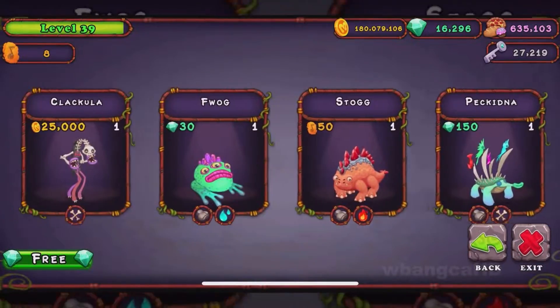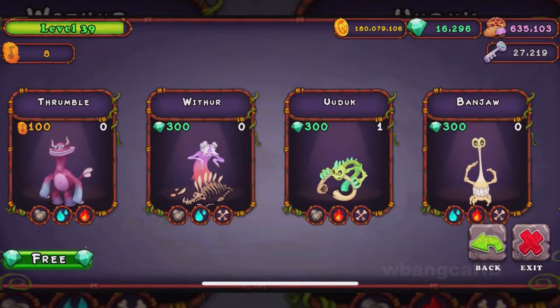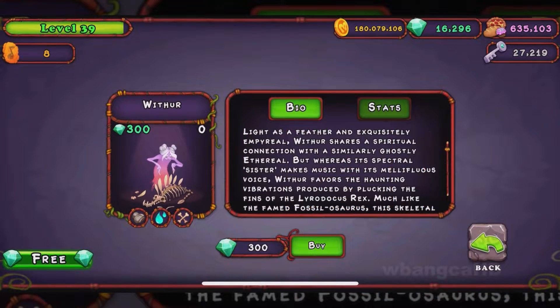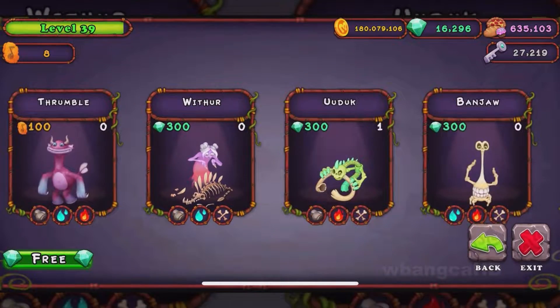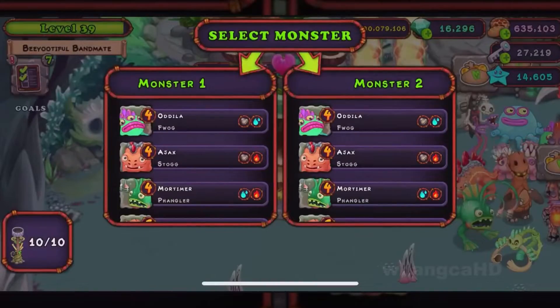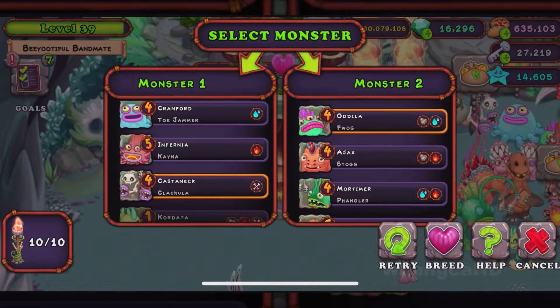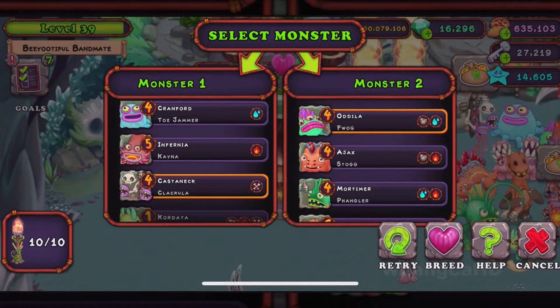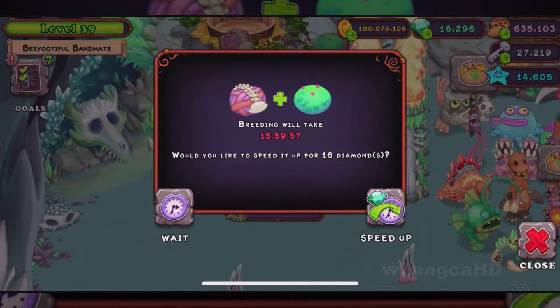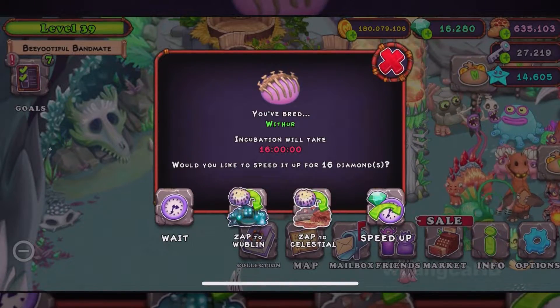So if you're looking for this monster in the breeding — earth, water, and bone — from what I can see, that's the combination. There you go, then you breed it. Alright, there's a 16-hour result, so we gotten it.